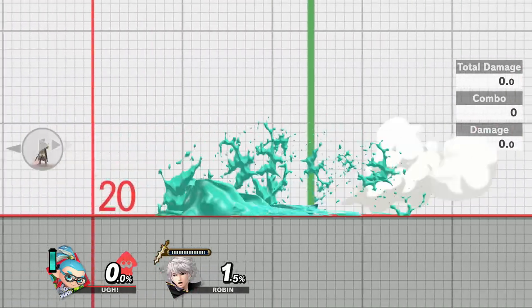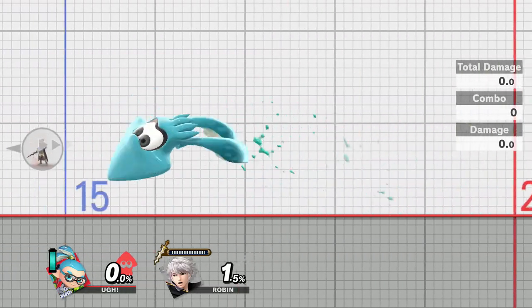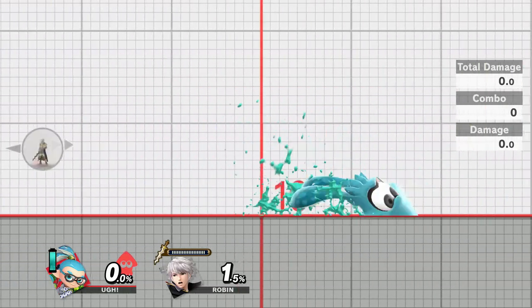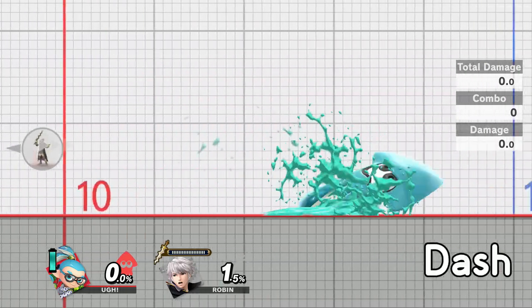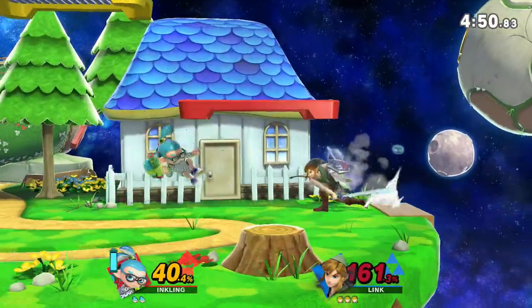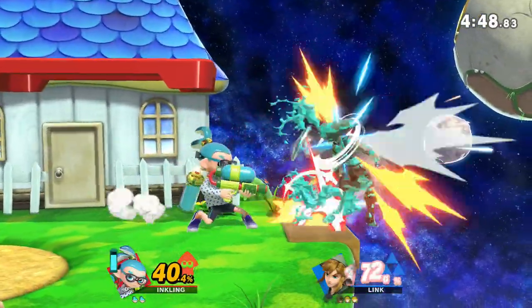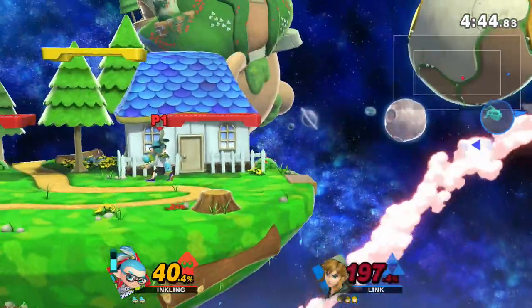Despite this, running isn't entirely useless, since you can run for however long you want and mix up how far you move, unlike with Foxtroting. However, keep in mind that you can't quickly turn around out of a dash, so if you want to go the other way, you have to Foxtrot in the same direction again and then dash the other way. This is essentially the basis of extended dash dancing for all characters in Smash Ultimate, however this is where I should get into why Inkling specifically gets a lot of benefit from this movement.